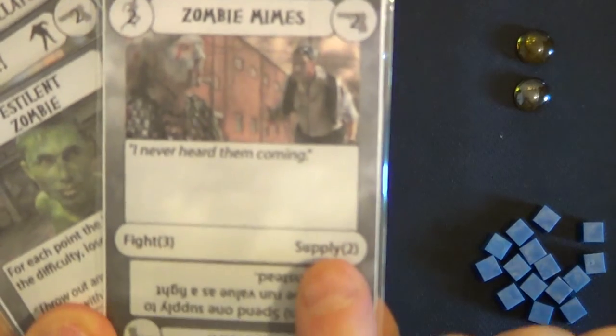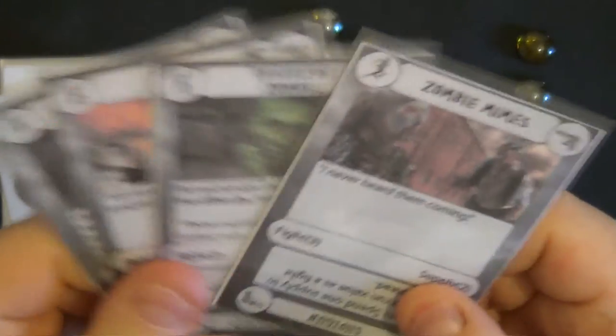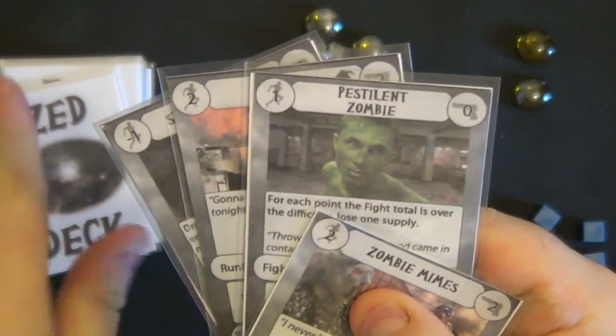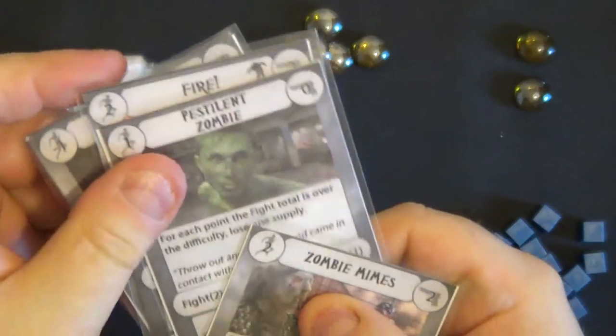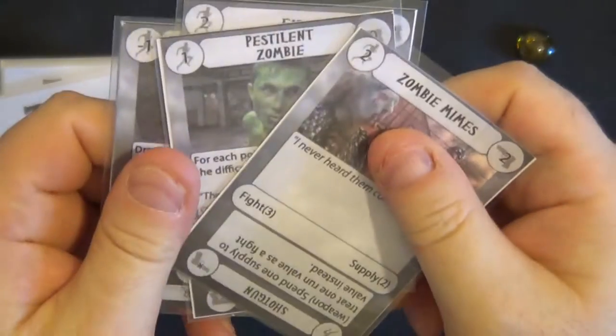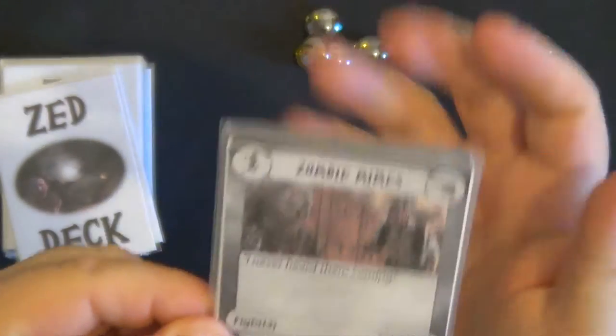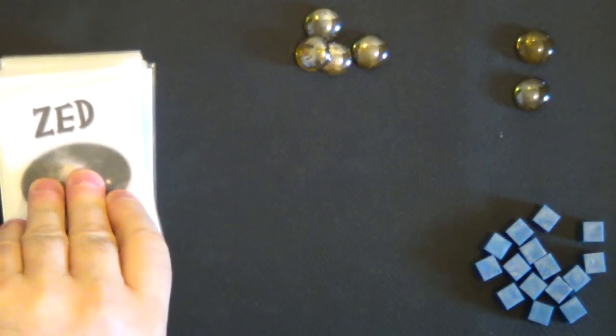I did not pass the test so I am not going to get any supplies. There is nothing else I can do with these cards. Once you have turned these cards over from the deck for a test, nothing else matters on them — just those corner values. These are then discarded and you just carry on.